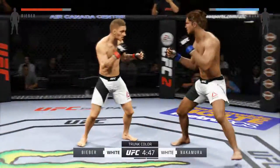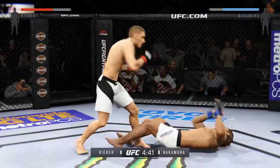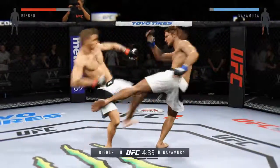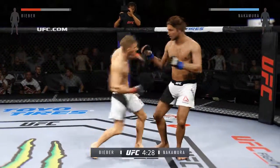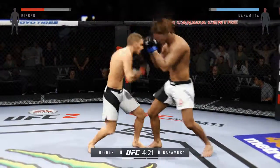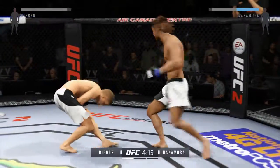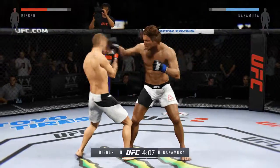Comeback Kid with a strong combination. Nice straight right. He's got heavy leg kicks — and he's down! Back up. Continuing to strike well. Nice! Both men swinging early. Fun kick to the face. Comeback Kid with a solid one-two. He has been landing that uppercut at an alarming rate. Absolutely, Joe — that uppercut has been lethal.